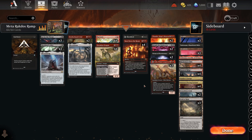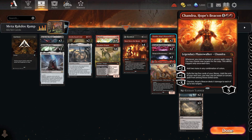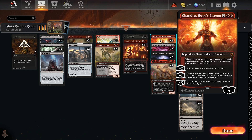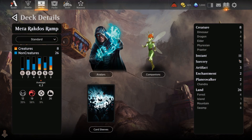At the top end we also have Breach the Multiverse — a powerful card that mills ten cards for each player and lets you pick the best creature or planeswalker. So in this Rakdos Ramp deck you're potentially taking your opponent's best cards, which no one likes. Also at the top is Chandra's Hope Beacon — the plus two adds two mana for big spells, or plus one exiles the top five to play an instant or sorcery. We have 19 instants and sorceries to hit.